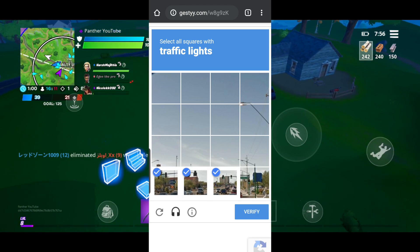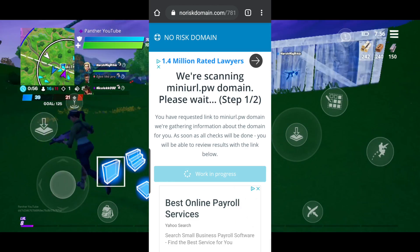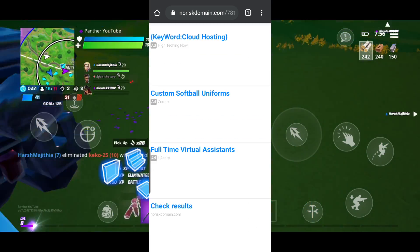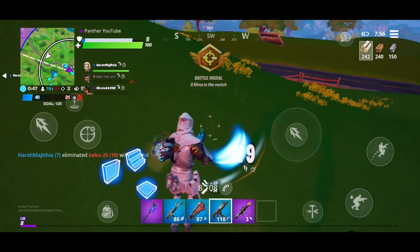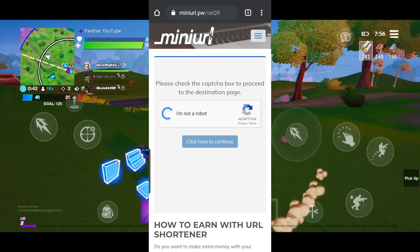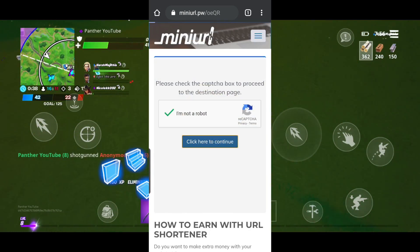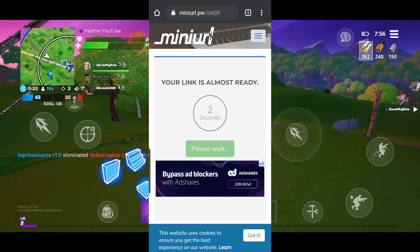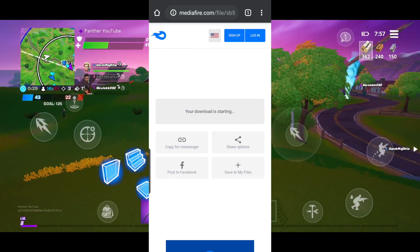Now let's get back to the video. All you need to do to install the APK is click the link down in the description below and it'll bring you to a page where you'll need to first verify that you're not a robot by clearing the captcha. Then you'll be brought to another page where you'll need to wait for some time and click on 'Bring me to the next website.' After reaching there, clear the captcha again and wait for around 10 to 15 seconds.